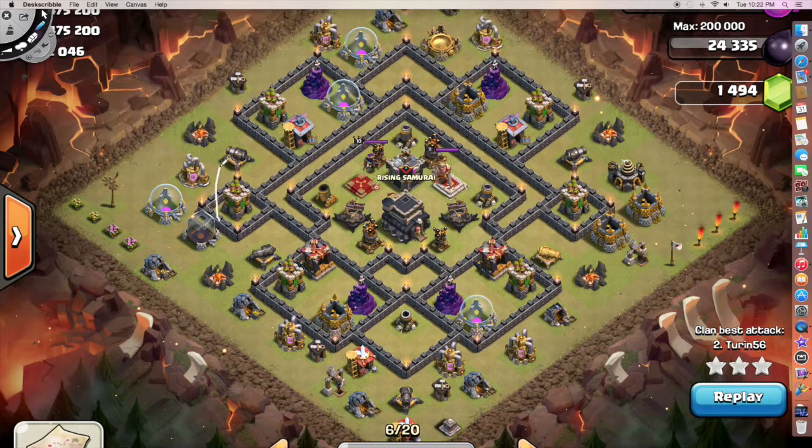I wanted to take out these four defenses here and these four defenses here with balloons first, then push into the core with a golem, some valkyries, my heroes, and a kill squad, and then have a few more loons to push in on the back end. A lot of exposed defenses here — the air defenses are all in the core and do not have good coverage on the outer defenses. They barely cover these two, none on that cannon, and these defenses over here are set to ground, so not an issue at all for loons.